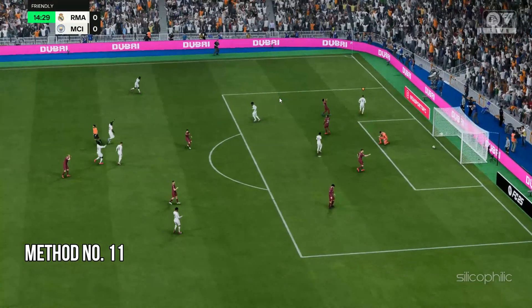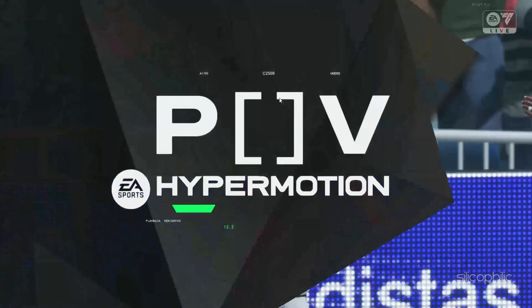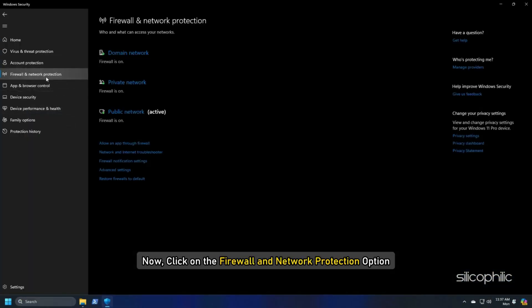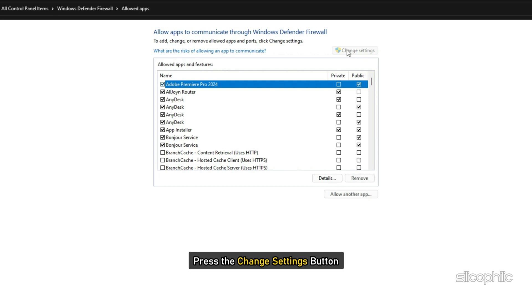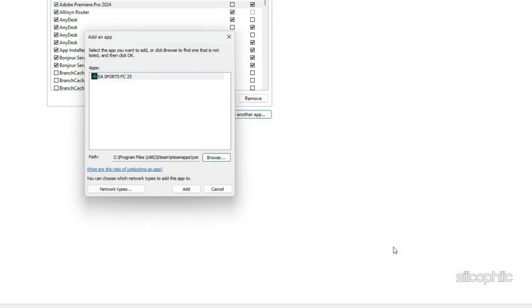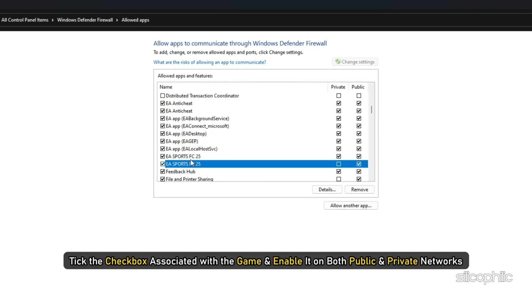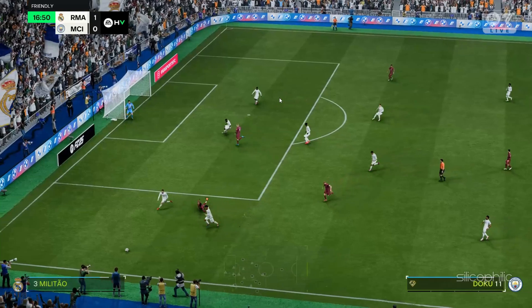Method 11: Allow the Game Through the Firewall. Another potential cause of this issue could be firewall interference, so allow the game through your firewall and antivirus program. Open the Windows Security app, click on Firewall and Network Protection, then tap Allow an App Through Firewall and press the Change Settings button. Click Allow Another App, press Browse to select the game .exe file, click Open, then click Add. You will see the game under the list of allowed apps — enable it on both public and private networks, then press OK to save the changes. Relaunch the game and check if it is loading properly.